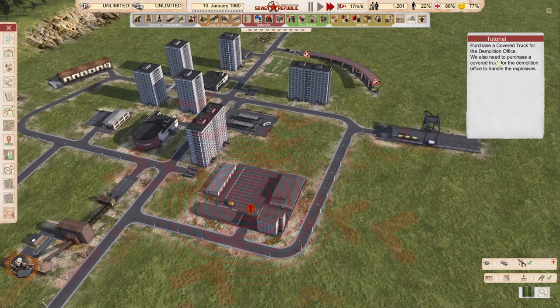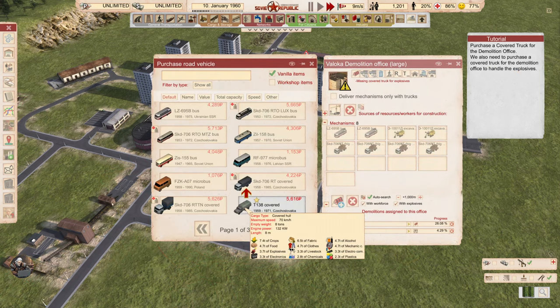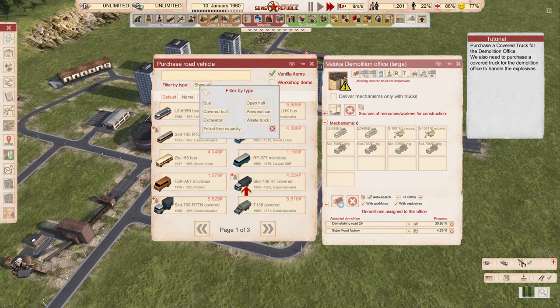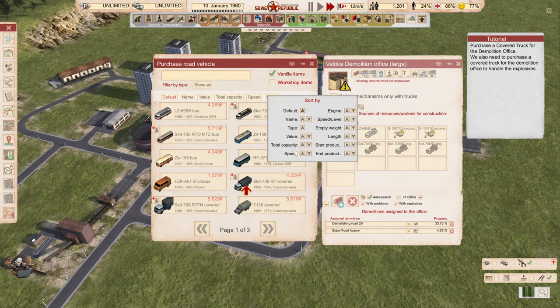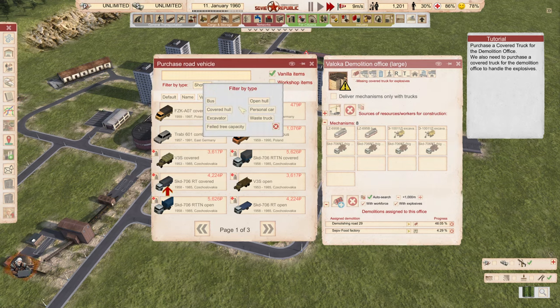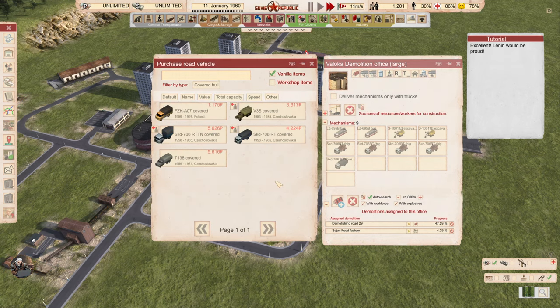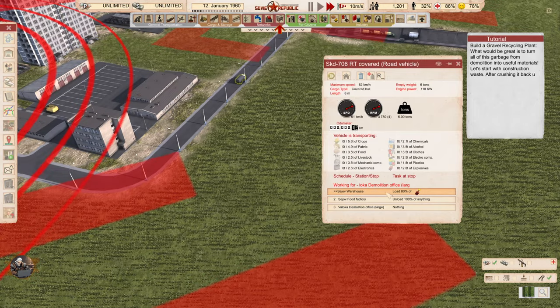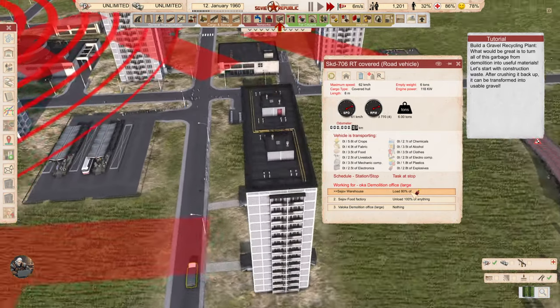We need to specify the source for explosives at the demolition office. Select the warehouse full of explosives as the source — 216 tons of explosives. We also need to purchase a cover truck for the demolition office to handle the explosives. It needs a covered hull vehicle type. It's already going to pick up and load 80% of explosives.